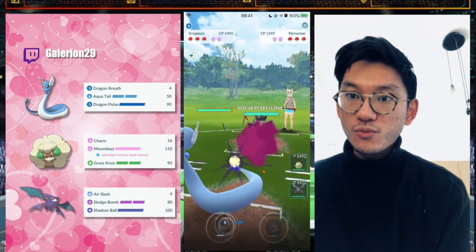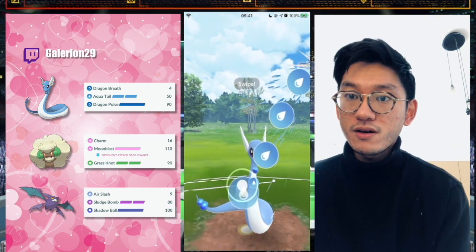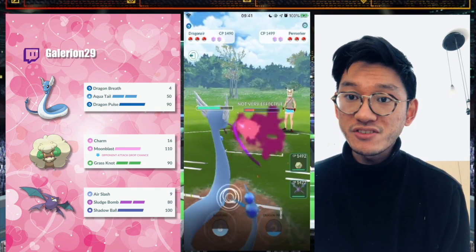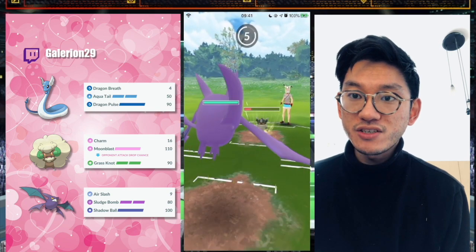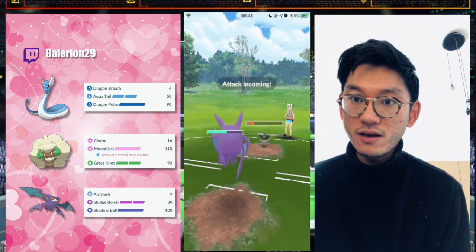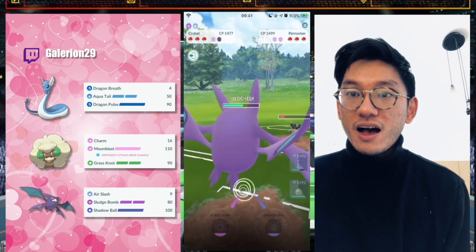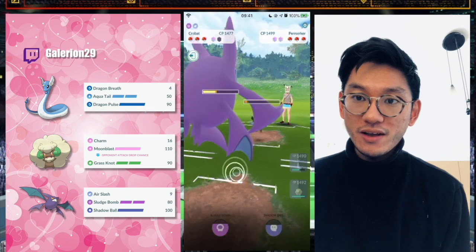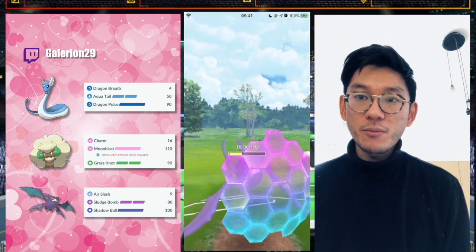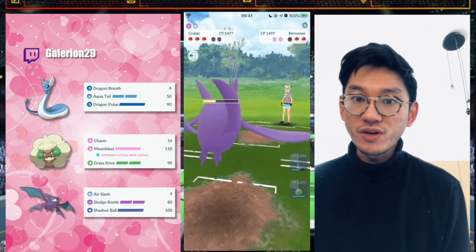Next match — Perrserker leads. This thing is a bit scary because it can have Play Rough and it generates energy really fast with Shadow Claw, but it is very glassy. I try to catch a Close Combat but I don't — it's actually a Foul Play, which is a pretty bad play for me. I invest a shield and want to Air Slash it down, but I can't. So I have to go down two shields in this one, which is not great. I have a Charmer on my team so I really want to get the switch — if you land the Charmer against a Dragon, you don't need any shields.